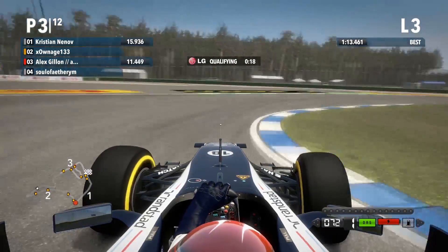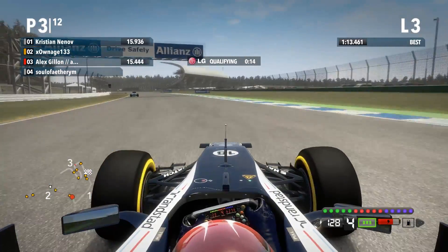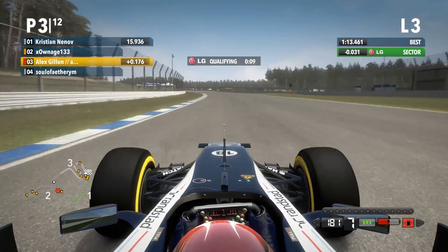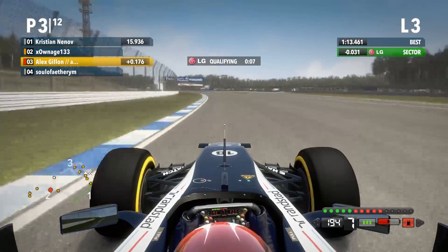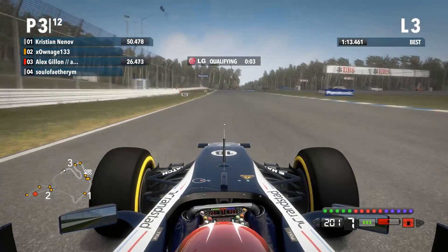Coming to the next corner I absolutely nailed this one - nailed the apex nicely, got on the throttle very early. Got a bit of oversteer there but not too much, didn't really compromise me. DRS is wide open, using about half my KERS for the run out of that corner. 300ths of myself but unfortunately already over a tenth and a half down on Christian for the pole.